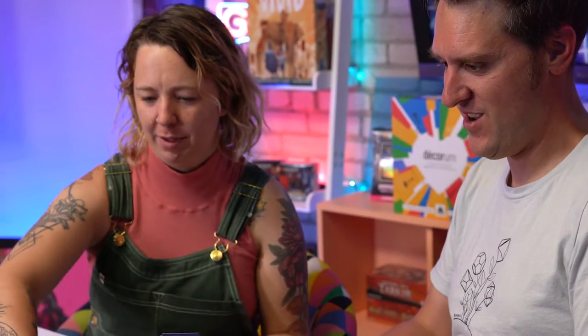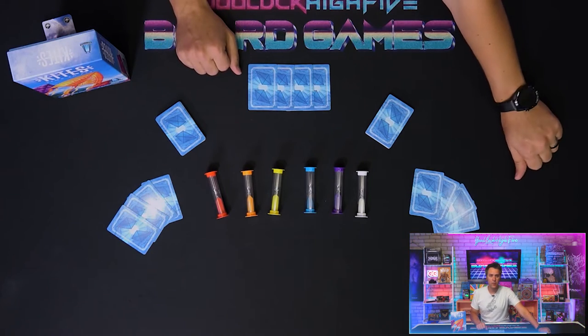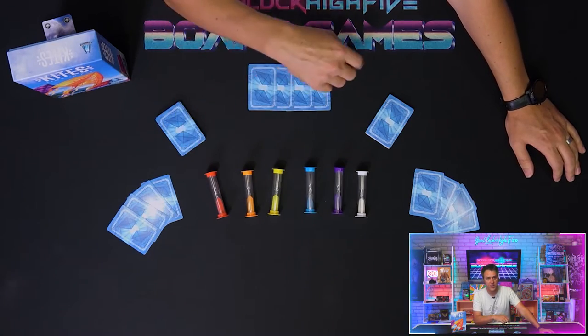The players collectively win the game by playing all the cards from their deck and their hands before any single timer runs out of sand. If a timer runs out, the game immediately ends and you will score points based on how many cards were left unplayed. We're set up here for our standard three-player game. Each of the timers is set on their sides, with all the sand at one end or the other on each.